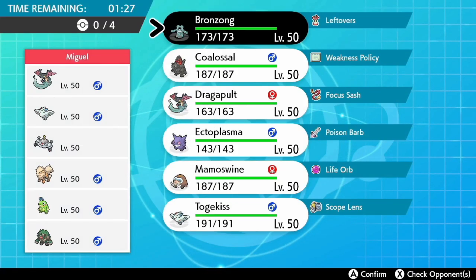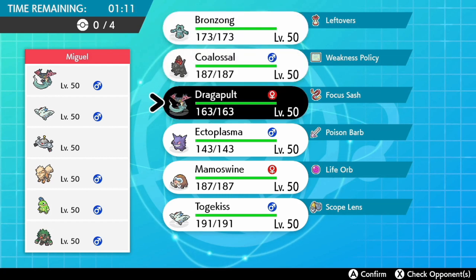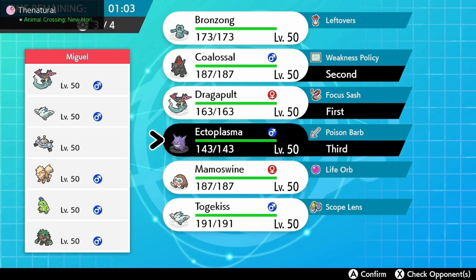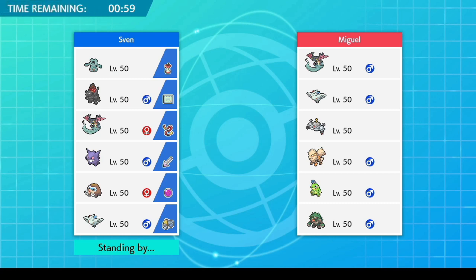Now you've seen the ally switches on Dragapult, you always have to be wary of that. Ally switch is something you've always got to be looking out for, especially once it's been revealed — the mind games start for the rest of the set. The other thing to think about: Max Phantasm could go into Alexander's Dragapult rather than the Coalossal. Maybe Miguel could say, I'm going to try and knock out the Dragapult before it activates the Coalossal — then you don't have to worry about it at all.